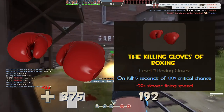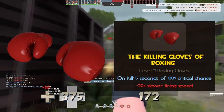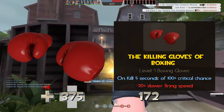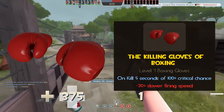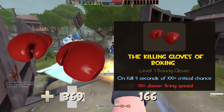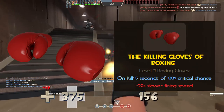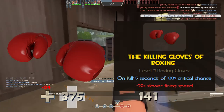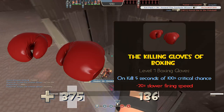In the melee slot, the Killing Gloves of Boxing — or the KGB for short — is the boxer's standard piece of equipment. They're boxing gloves, so feel free to punch people to your heart's desire. When you kill someone with these gloves, you receive a 100% critical chance across all weapons for 5 seconds. That means your Tomislav's slow firing speed and slow damage output can be boosted to be a straight-up upgrade with just one kill from your melee weapon.